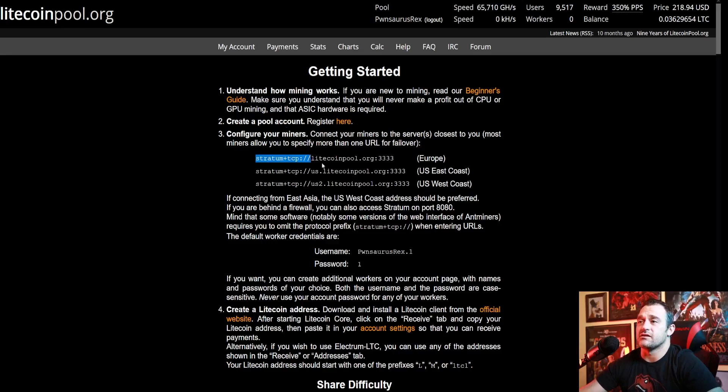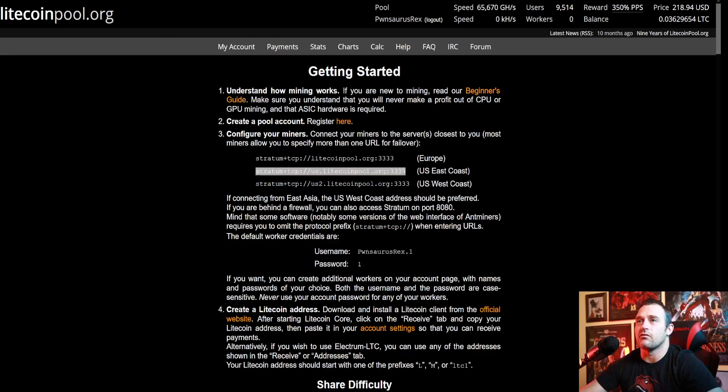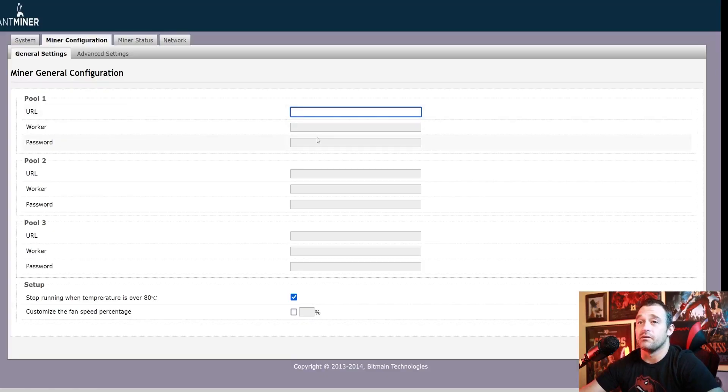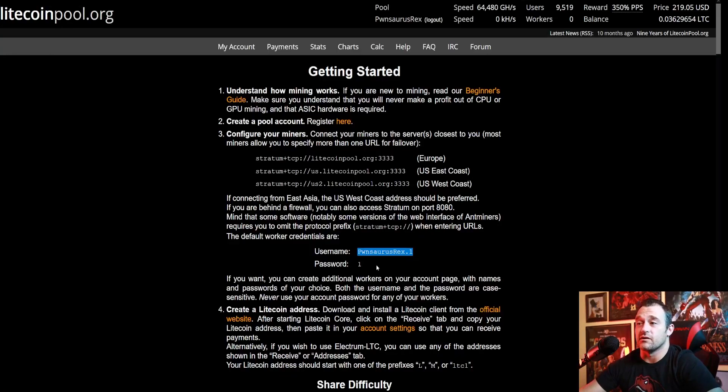What you're going to do is take the Stratum server according to wherever you are in the world — I'm on the US East Coast — and you're going to go right to your AntMiner and throw that URL right in. Then you take your username. What's really nice is they just use your username with .1, .2, .3, .4 and so on for all your workers, making it very easy. You put that under your worker name, and then your password is just 1, and you throw it in.